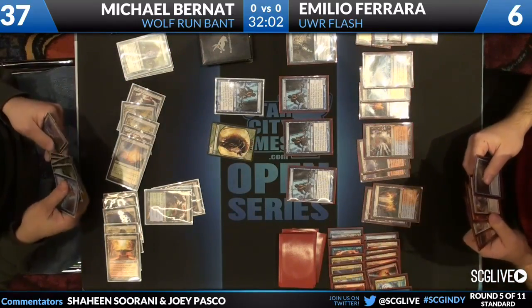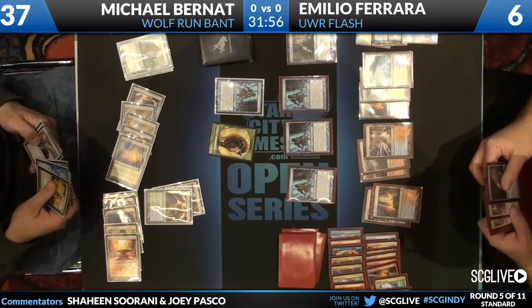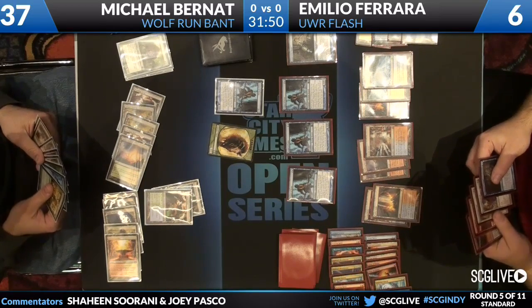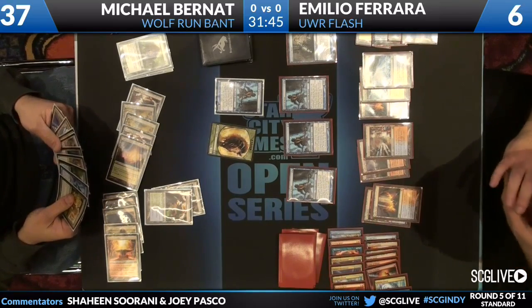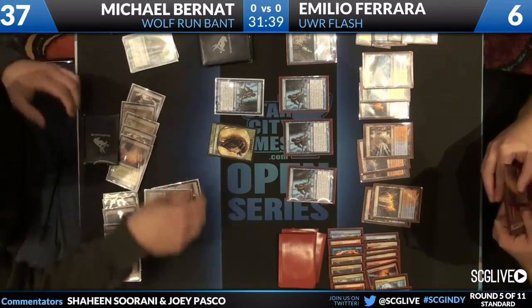I like Emilio's sideboard after this. When we get to game two, we'll be able to see a nice transition — it's going to go into a more mainstream Blue-White-Red deck. Emilio's hand appears to be Snapcaster, Restoration Angel, Restoration Angel, Searing Blaze — sorry, Searing Spear.